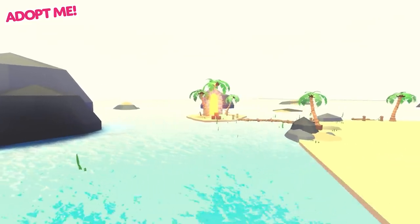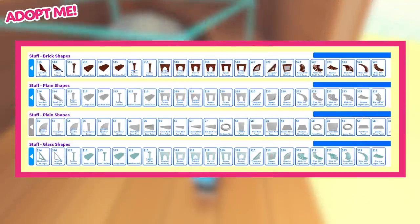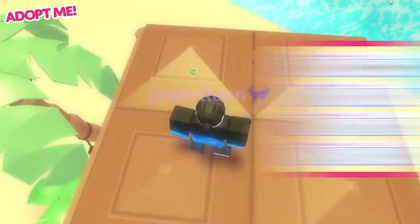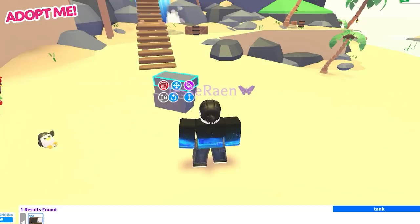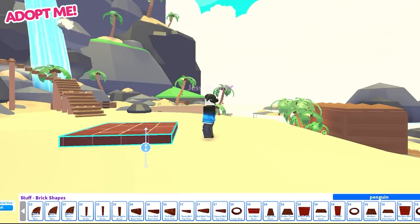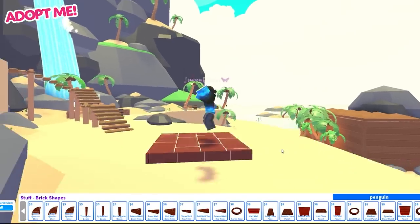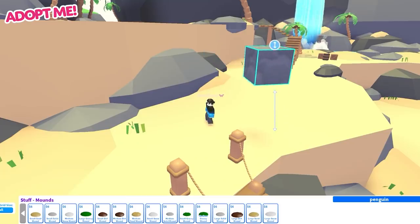We've added hundreds of new building items such as walls and floor panels, archways and steps to help you create your dream island home. There's no need to keep stacking. The new advanced building setting gives you a height dragger tool that lets you place items anywhere in the building space.